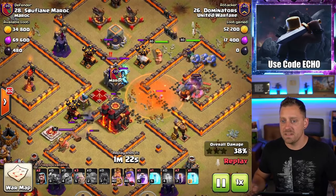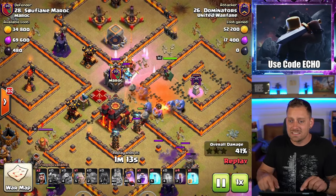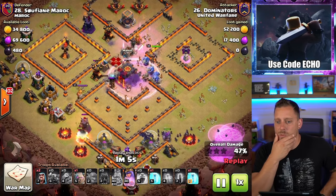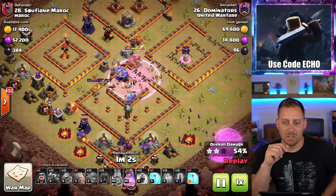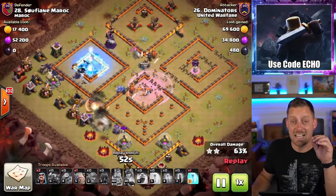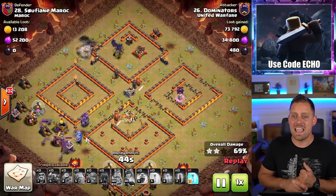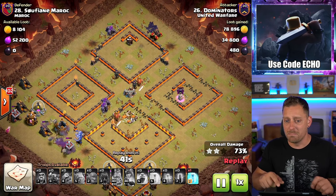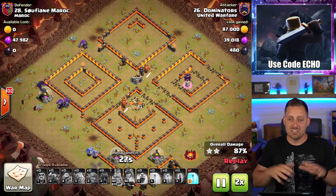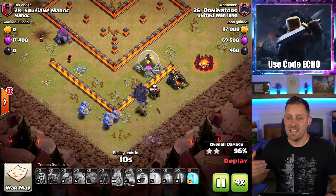Super Minions out of the Clan Castle — they can be devastating. But look at all these Bowlers. The Rage spell drops... there it is. Utilizing the Golem along the outside of the base to tank the Wizard Towers — not even needing Freeze spells. I did a video on this attack strategy about a year ago: Armored Bat. That's what it's called. A lot of people started using Ice Golem instead of Golem, but the classic version is with the Golem, as Dominators showed right here — crushing this base with the Armored Bat strategy. I love seeing these less popular strategies be used and take down bases just like this.